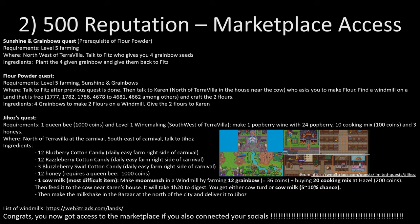Finally, the Geos quest is a bit more complicated because it requires a few more things. First you will need 15 honeys, so use your queen bee to get them. You will also need level 1 wine making — at the southwest of Terra Villa there is a winery. Make 1 popberry wine using 24 popberries, 10 cooking mix bought at Hazel, and 3 onis. After that, go to the north of Terra Villa at the carnival and talk to Geos, who is at the southeast of the carnival map. You will then need to farm a few things — in the carnival there are cotton candy distributors that give you seeds to plant cotton candy every day.